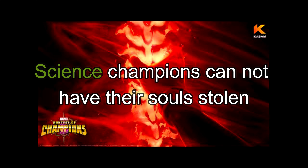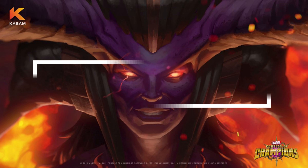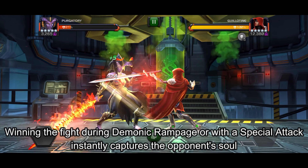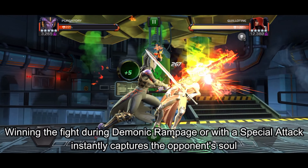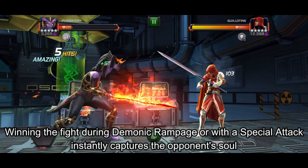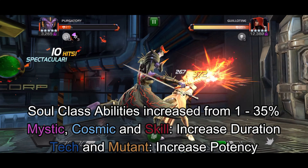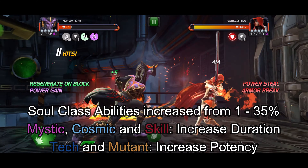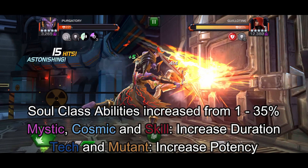Due to class disadvantage, science champions cannot have their soul stolen. With an awakened Purgatory, winning a fight during Demonic Rampage or with a special attack will instantly capture the opponent's soul. Her signature ability will also increase the duration of Mystic, Cosmic, and Skill class abilities, while increasing the potency of Tech and Mutant abilities.